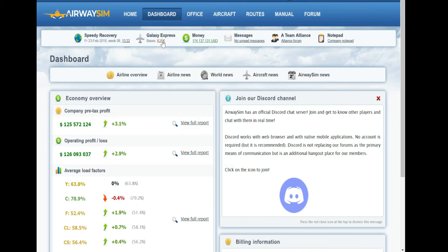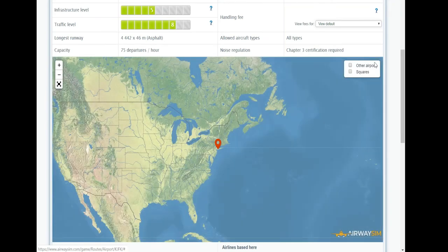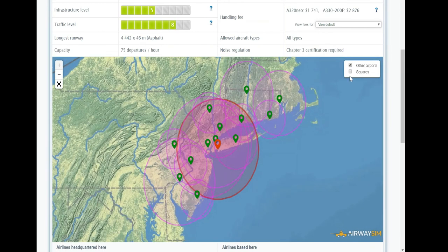For example, I'm in New York. To see what area is being captured by your airport, go into the map, tick those boxes, and you can clearly see which areas are covered and which nearby airports are also in range. These nearby airports will share some of the demand with you. So it's important to check what airports are in your area and what airports are in the destination area.